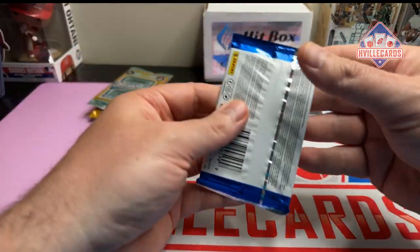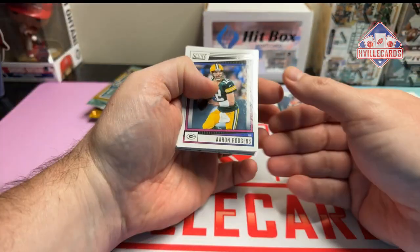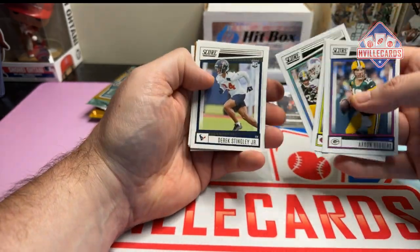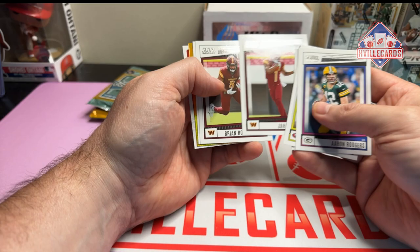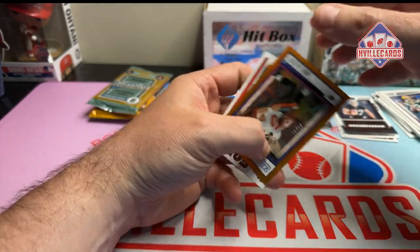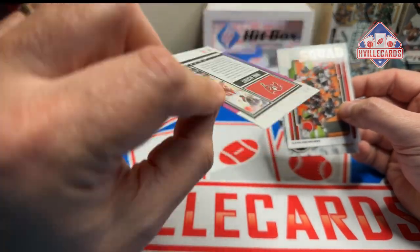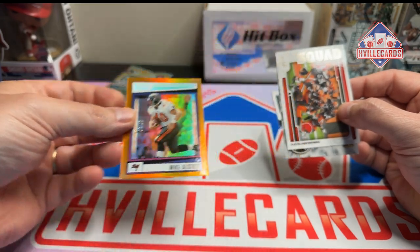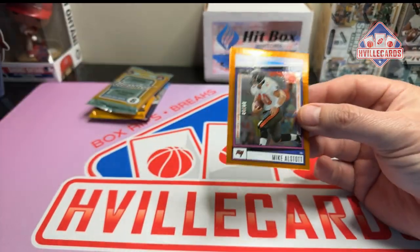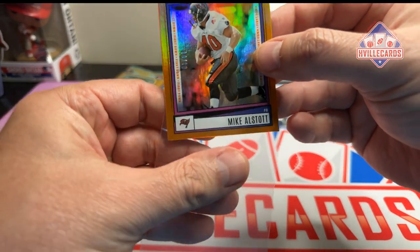We'll give it a sleeve. Alright, 22 Score. We've got Aaron, we've got a Mostert, Gabe Davis, Derek Stingley Jr., Jahan Dotson rookie, B-Rob, Valus Jones Jr. We've got a Mike Allstock out of 10 — one of 10, that's pretty awesome. I really like that. And Travis CTM. Allstock was a beast in the day.